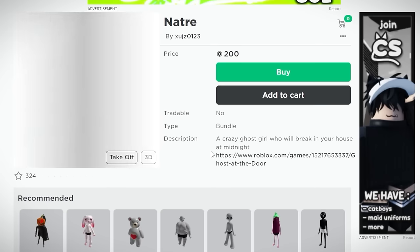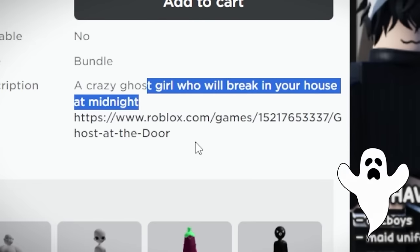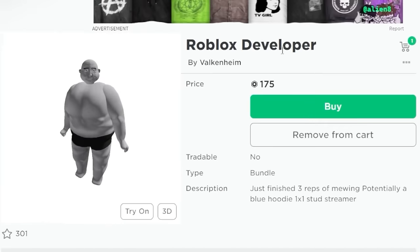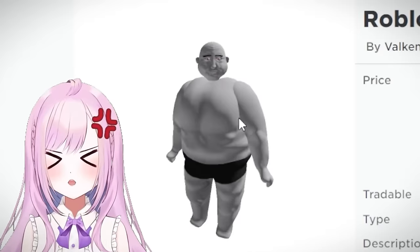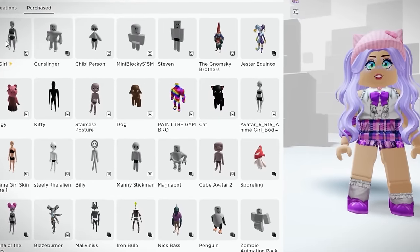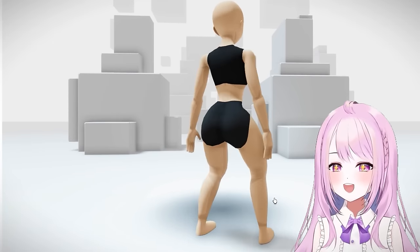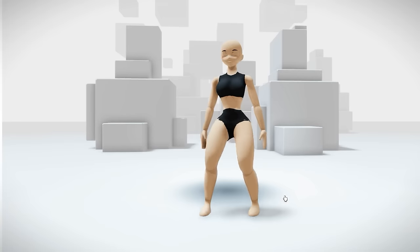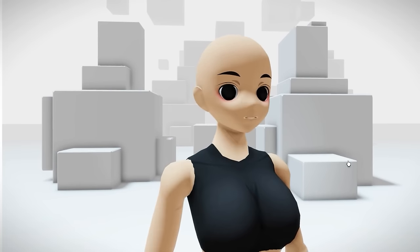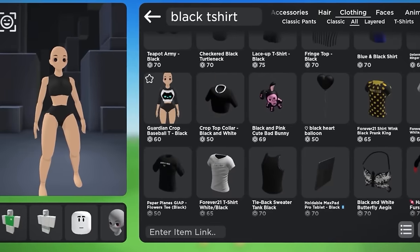Actually it's not an anime girl — it's a creepy ghost girl who will break into your house at midnight! There's also a Roblox developer body bundle that nobody would want to wear. Now with the It Girl outfit on — I apparently have abs and an hourglass figure. I blink and my nose is almost non-existent. This is so crazy!